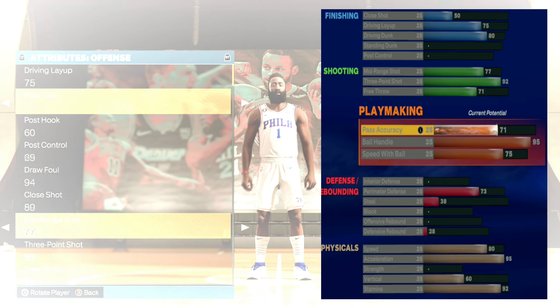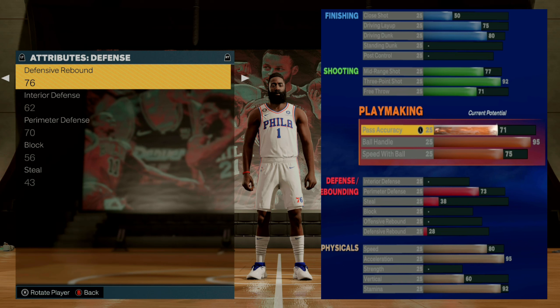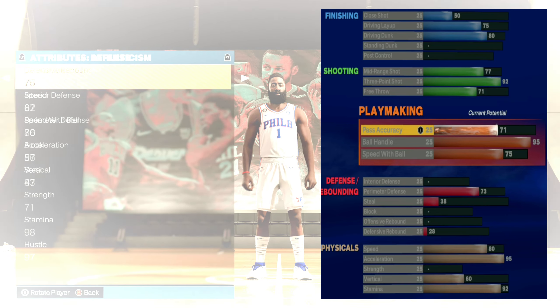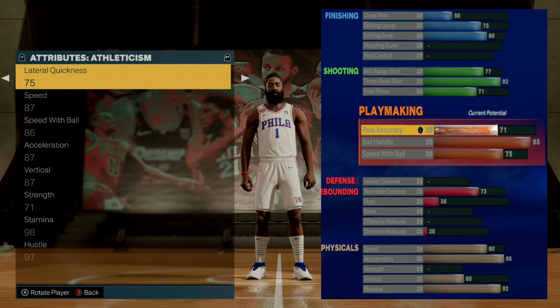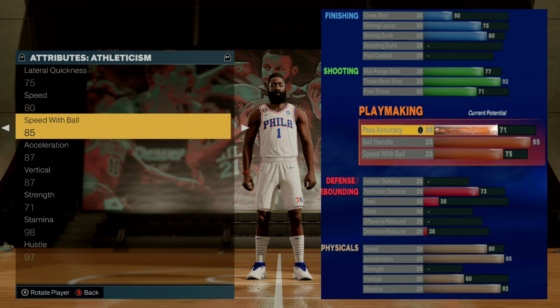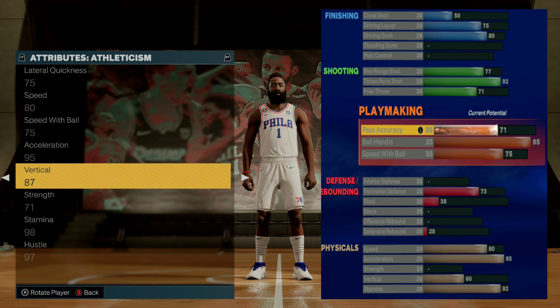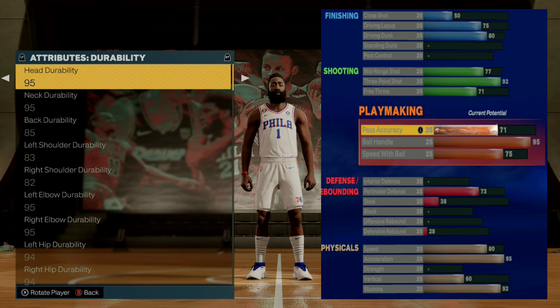Once you've changed all your offensive attributes and confirmed everything matches the builder, scroll over to Defense and do the same exact thing — make sure all those attributes match the player you made for this replica glitch. Then tab over to Athleticism and change everything you see in the player builder: speed, speed with ball, acceleration, vertical, strength, and stamina. Things like hustle that you don't see in the builder you don't have to worry about. Once you scroll over to Durability, you're done with this part of the glitch.